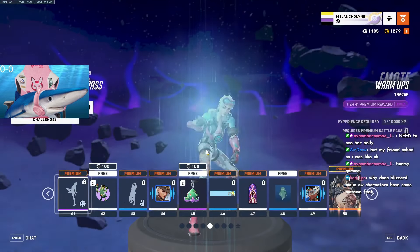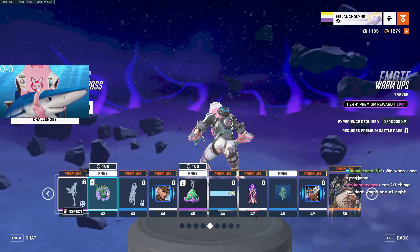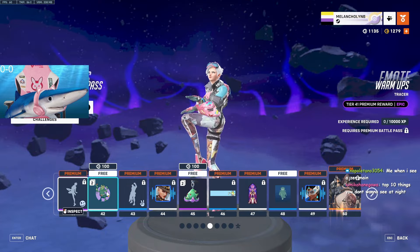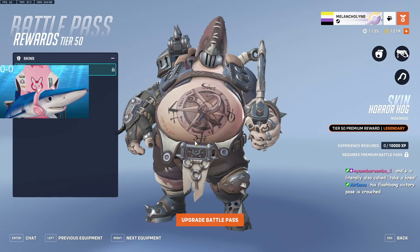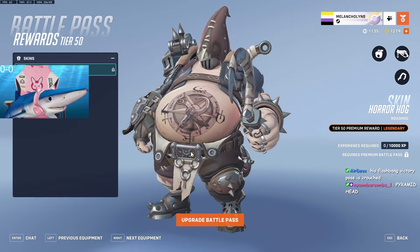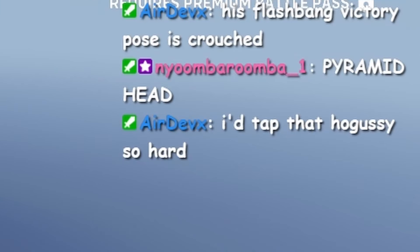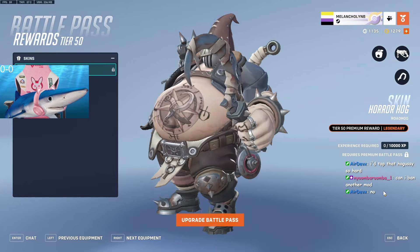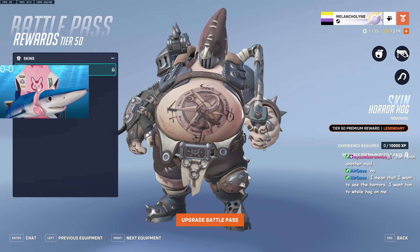Oh my god, she is honed in on some prey. Top 10 things you don't want to see at night. Hog skin — holy shit. Yunbo Pyramid Head. This is really cool. I'll give this like a nine — actually, very specifically, 9.2.